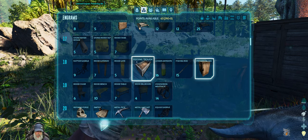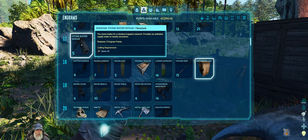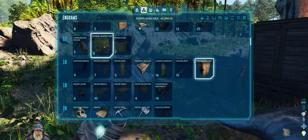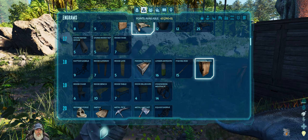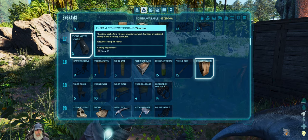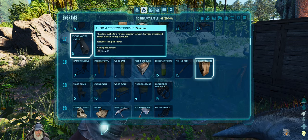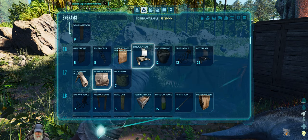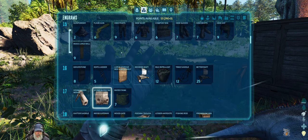We still have 63 engram points. Supposedly there are no longer any water pipes in the game — you just put an intake down and it has a wireless area that it affects. So we could put it below and set a water tap up here for water. Let's try that. I also want to learn the better raft but we don't necessarily need that immediately.